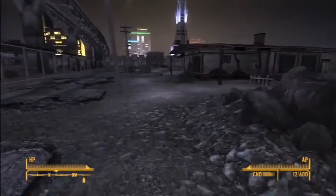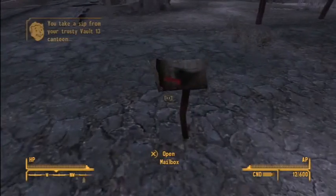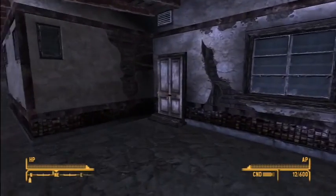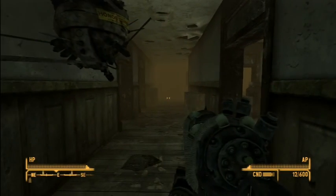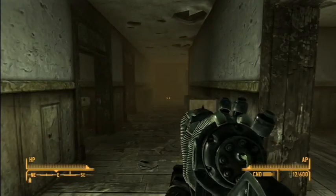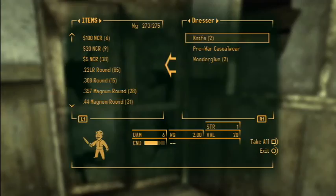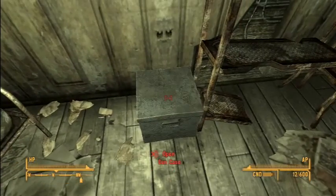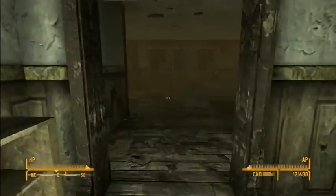Looks like we can go inside of this one. Toy car. Okay, let's head on inside - Orion Marino's house. He's in here. I don't know if there's anything I can steal that he has. Nothing that's worth stealing.